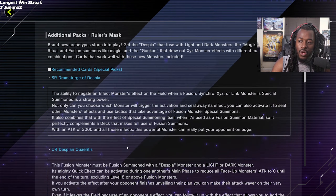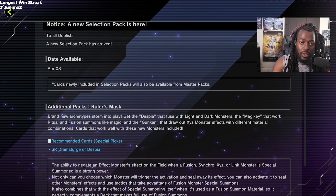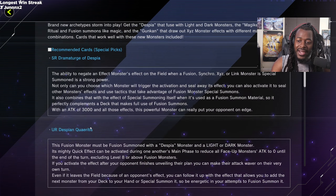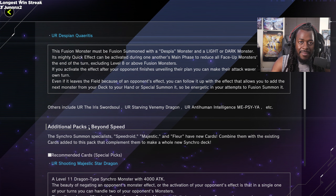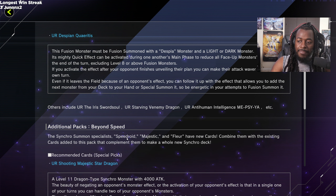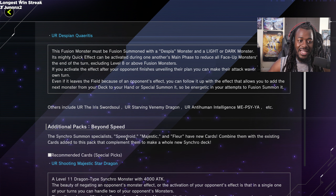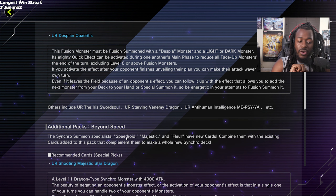Looking at this set, Despia has the potential to be one of the best decks in Master Duel. Super Polymerization fusing off your Despia monster alongside some of the most powerful monsters in the game can completely win you games. Speedroid also has opportunities to be great — yes, it's affected by Maxx C, but it also runs Maxx C, Cross-Out Designator, and Called by the Grave. Two combo decks are very much favored in Master Duel, and Speedroid is a combo deck.